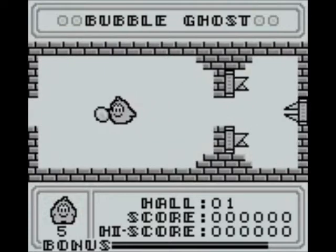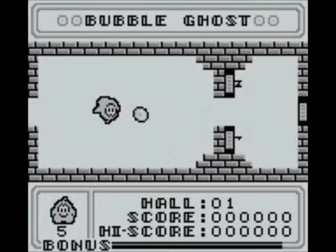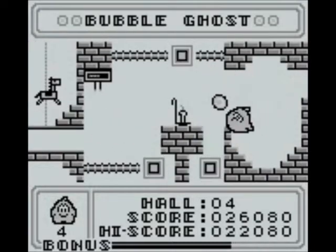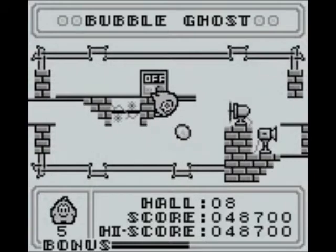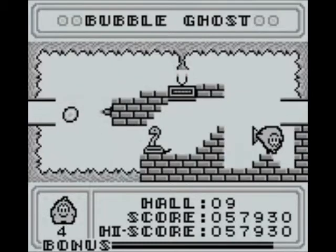The first room is hilariously easy — if you fail this thing, something's seriously wrong. You control the direction of the bubble by moving the ghost around it, and he'll automatically blow the bubble in the direction he's facing. It's a little awkward at first, but after playing for a few minutes it'll become second nature. You do have to interact with certain objects at a few points, like blowing out this candle or turning this fan off, and that's pretty much it. I wish there was more of this, and it's a little disappointing that there isn't.